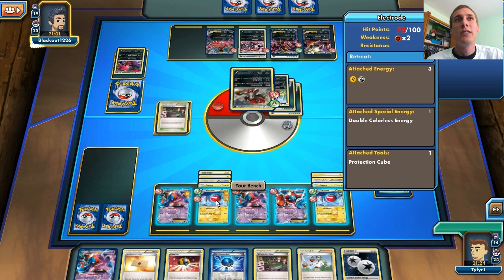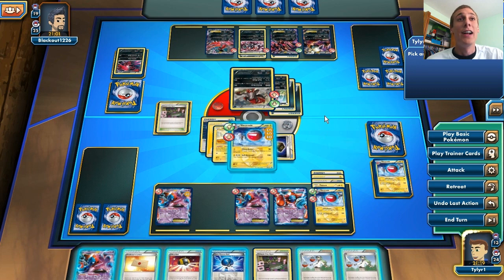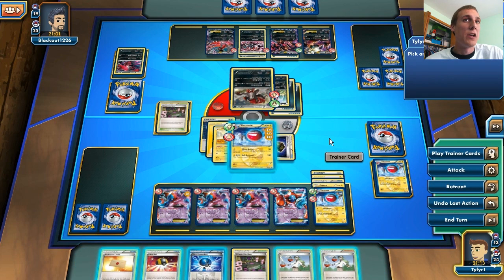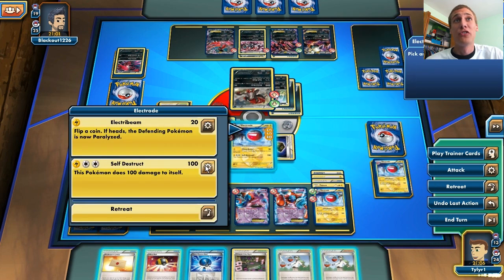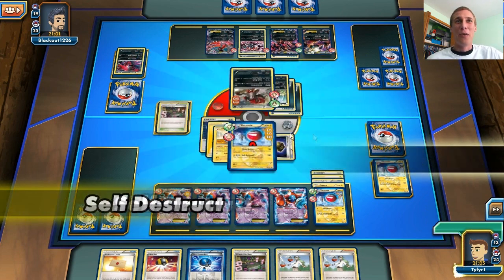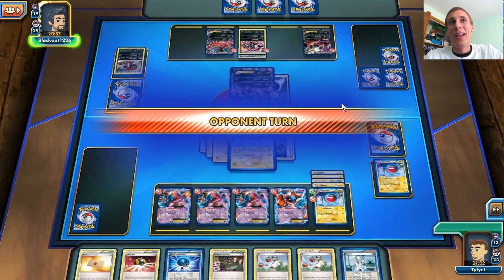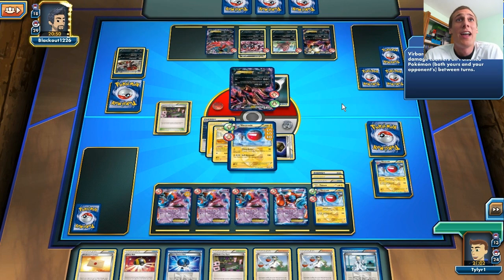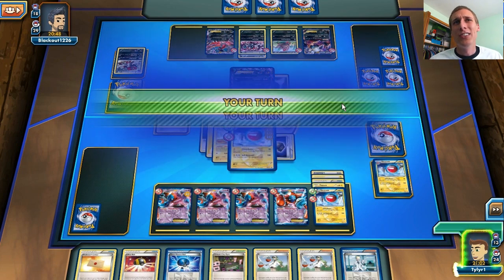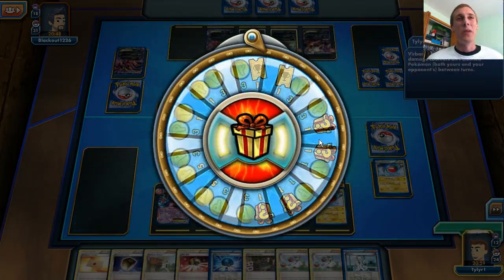I'm going to bring out the Electrode with damage on it already because that Yveltal is going to knock me out anyway. We're going to put down the Deoxys, and Self-Destruct for 104 damage, take 0 damage. We've got a Claw Fossil in our hand. He does bring out the Yveltal EX, which is awesome because I can knock it out easily next turn. He doesn't bring out a Dark Rai to stall — he just ends his turn and lets me win. Good game, 280 damage to that Yveltal EX, and we won the match!